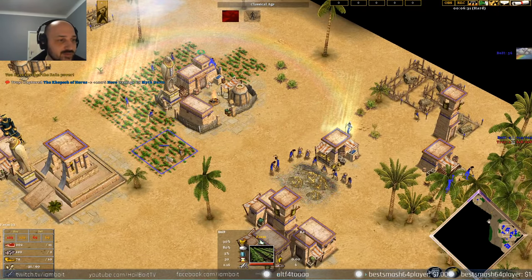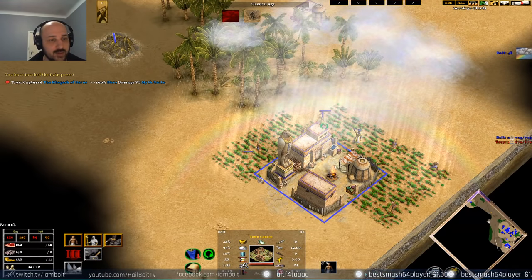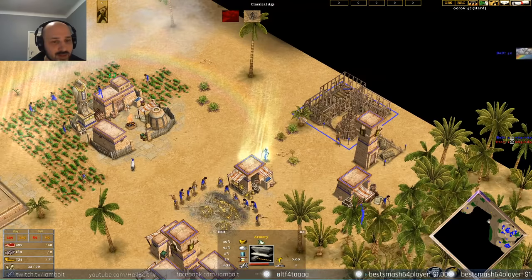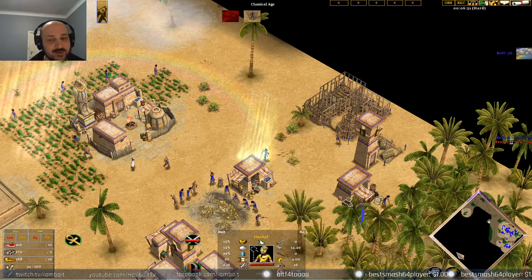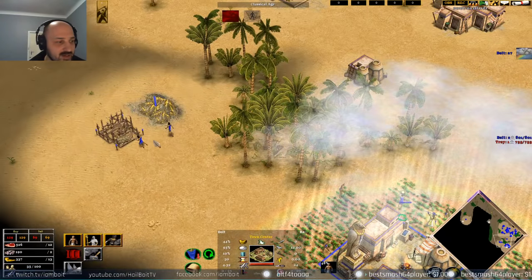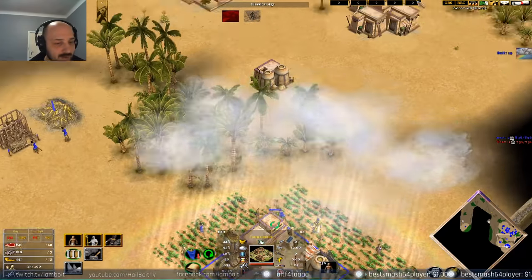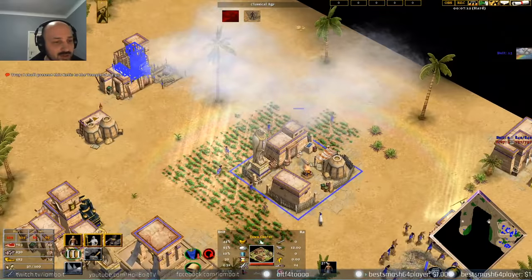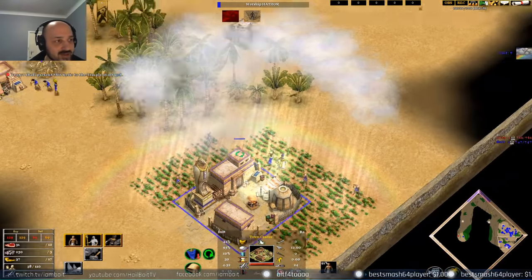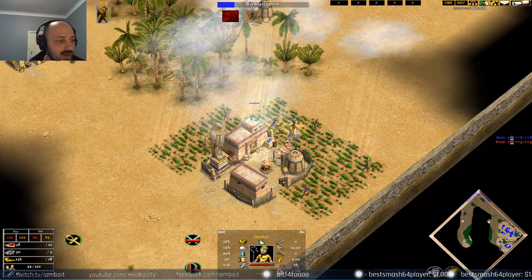Once we have 12 villagers on farms, the next villager can also build a farm. Once we reach 12 villagers on farms we want to rain — then we can just put villagers onto gold. The reason we only want 12 villagers on food is that this build is aiming for a fast advance to the Heroic Age; we don't want to delay that advance. You can send villagers from this town center onto the home gold mine. When we're around 800 food we town-bell, dump some gold, and advance — going to Heroic through Hathor. Grab shaft mine as well.